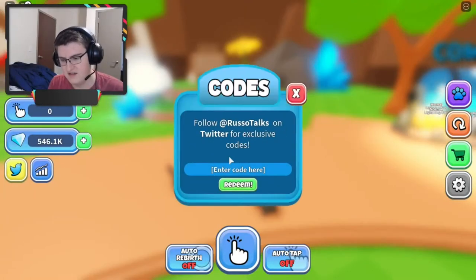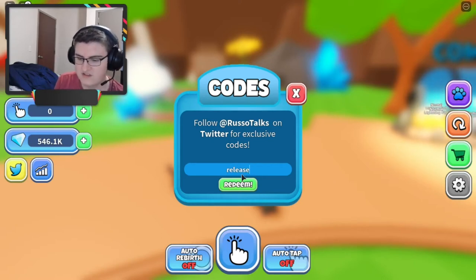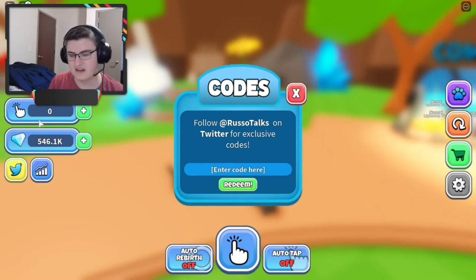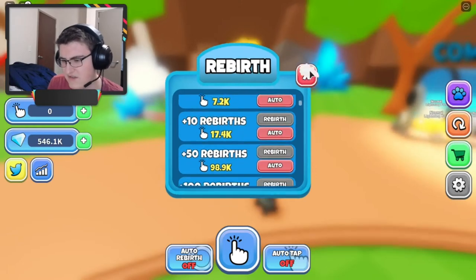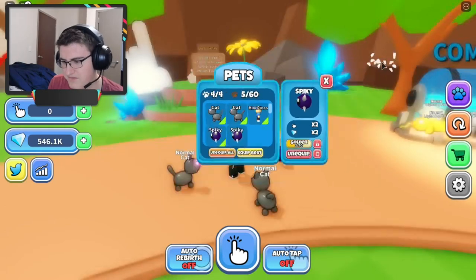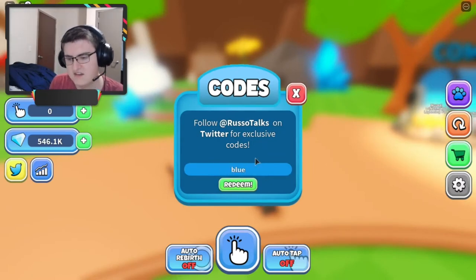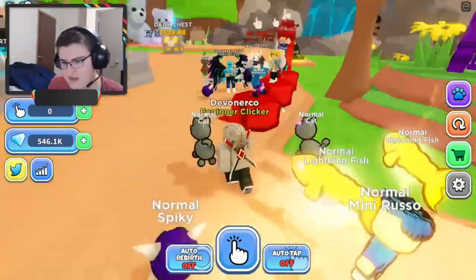Getting onto those codes, guys. The first one is 'Release' — just like that, you click Redeem. I already redeemed it, but it gives you 500 taps. Not a shabby amount to get you started with — you can probably buy 10 rebirths, maybe. It gives you a little boost in the beginning. And then the other code is 'Blue' — that should give you 500 taps as well, getting you up to 1,000 total.